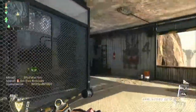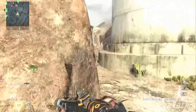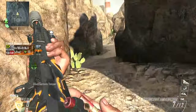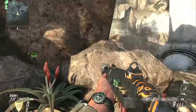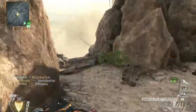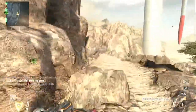I take a class that is completely illogical — it defies all reason — and use it on a map that defies all reason as well. Turbine is a sniper, long-range assault rifle map; it has long lines of sight. But I'm sticking to the edges with mostly close quarters combat.